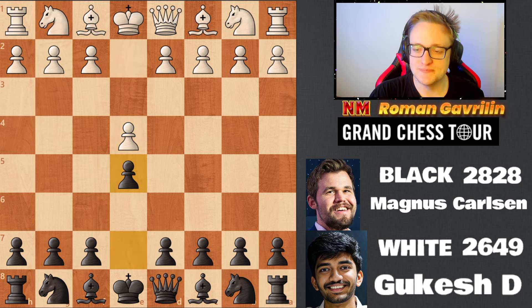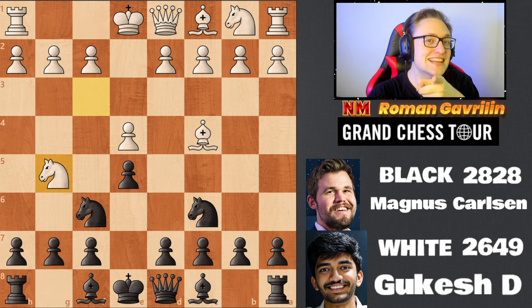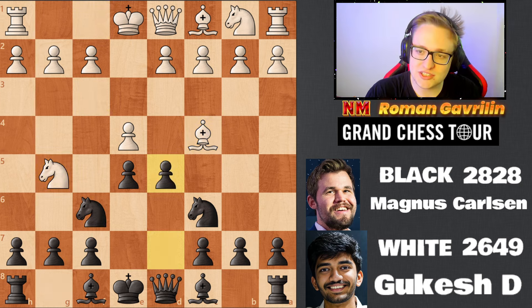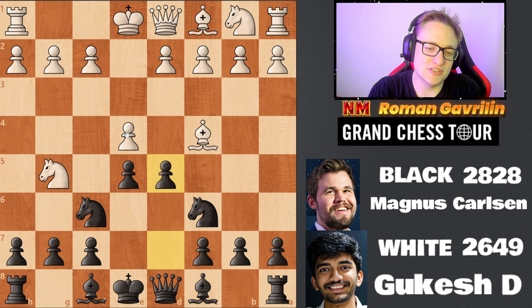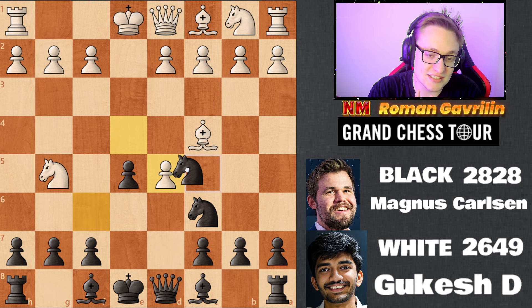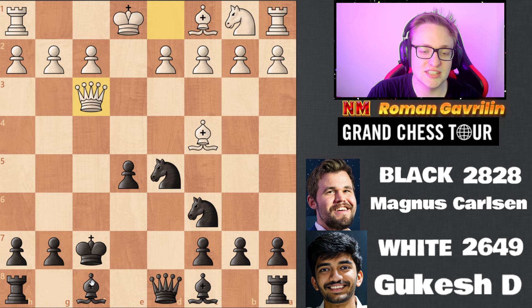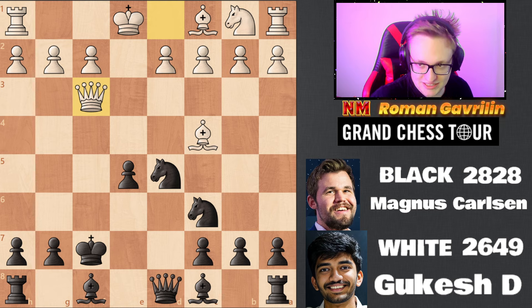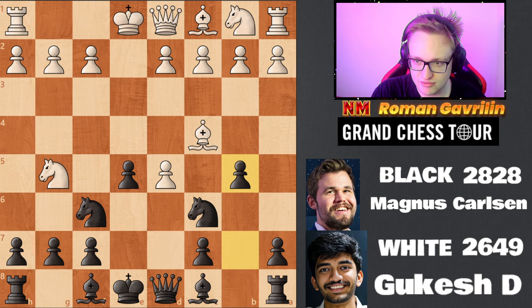Magnus responds with d5, knight f3, knight c6, bishop c4, knight f6, knight g5 — right, Liver Attack? Not really. If something happened along this line like knight g5, knight d7, that would be the Liver Attack. Of course Magnus is not that bad to fall for that, so he responds with the usual b5.